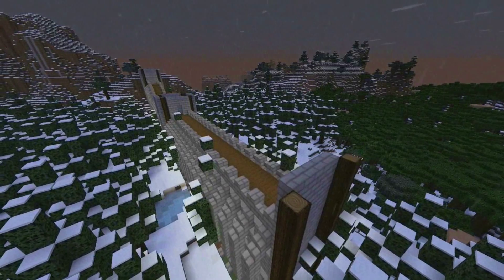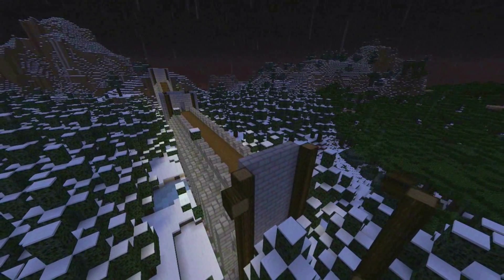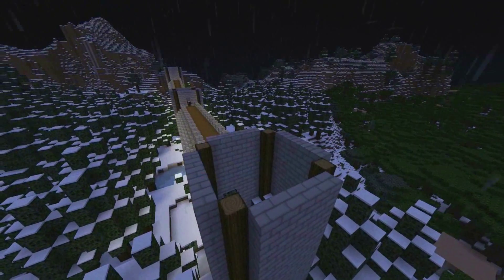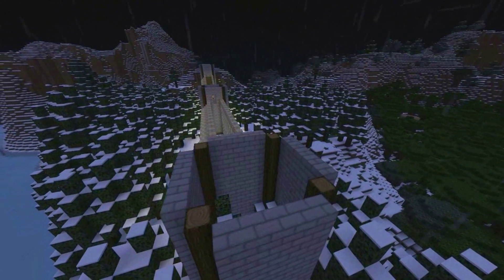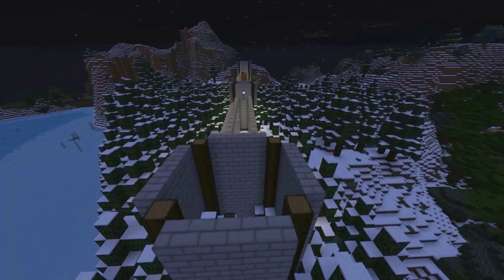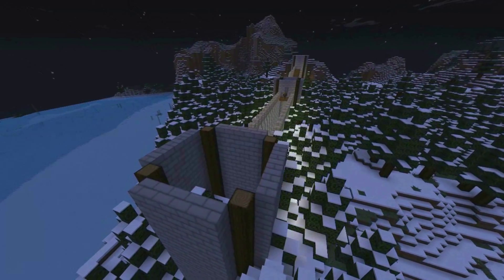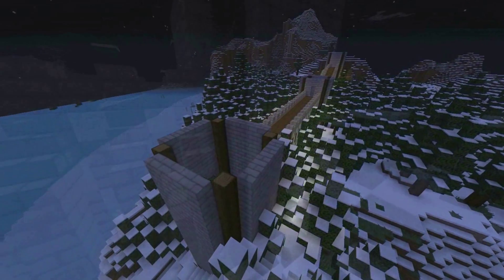Here you can see I've built the entire wall and added some towers along it. Also, as you can see, I removed the entire floor from the walls because I noticed it was just one block too high, as usual. As any builder will know, if there's one thing that bothers them about the build and it's going on through the entire build, they're still going to change it. So I did.